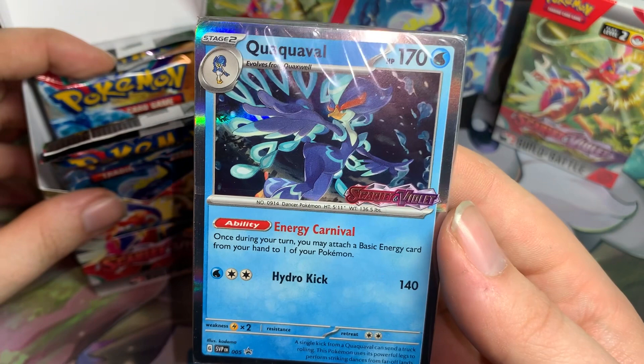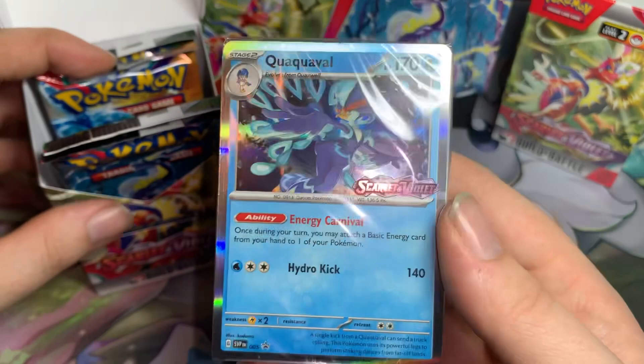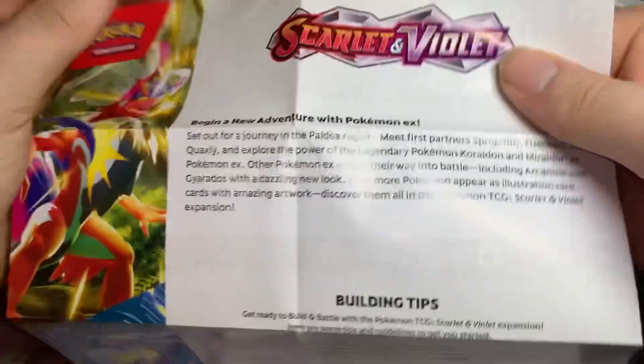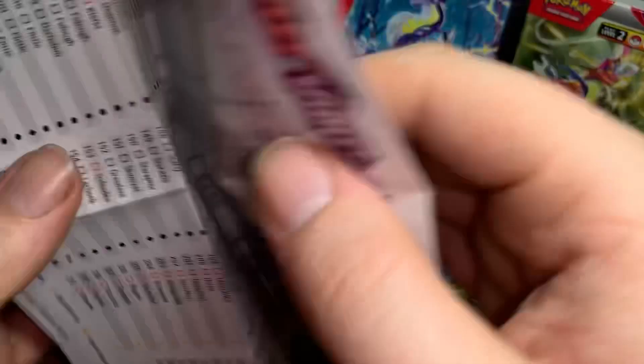I'm not going to bother opening up this deck because I've opened up a bunch of them already. While Stringy Attorney may attach a basic energy card from your hand to one of your Pokemon - it's actually not too bad in this format, that's actually pretty good. We got our four booster packs and a checklist so you can check off all the cards you haven't pulled from the whole set, plus building tips.